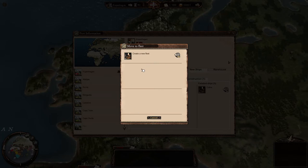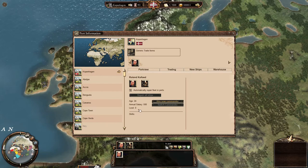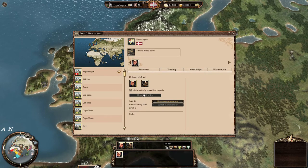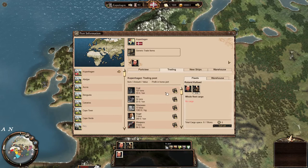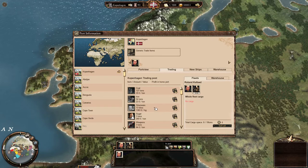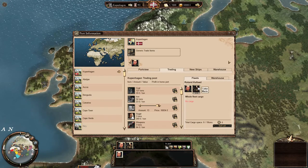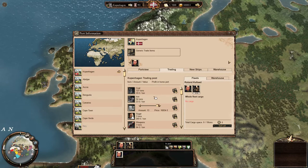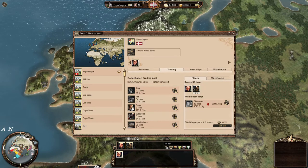We don't have any fleets in port so we can add the ship there. We press here, create a new fleet, and we get a captain — Roland. He's 24 years away, costs £500 a year, has zero levels and no skills. As we go into trading we can select Roland and trade stuff over to his fleet.